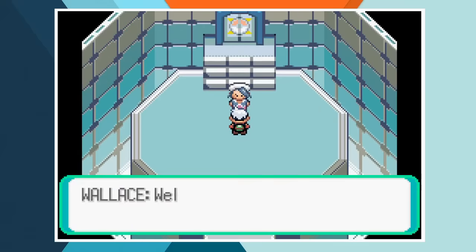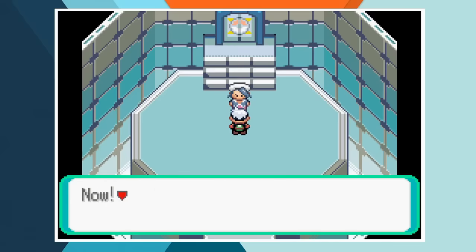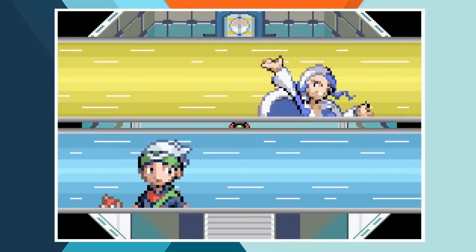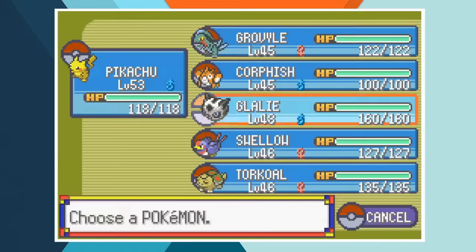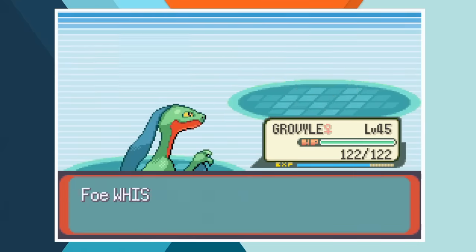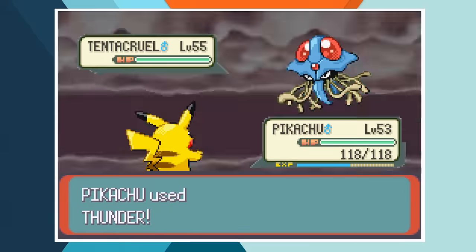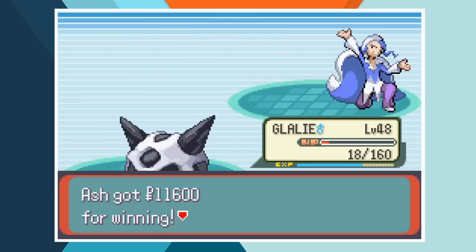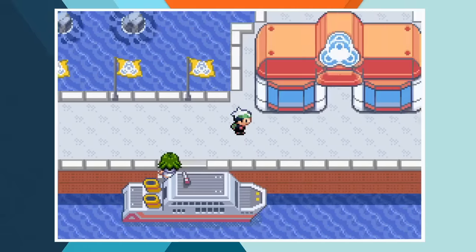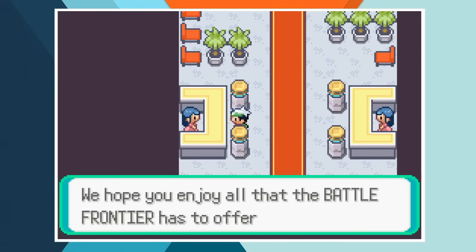Now only the champion remains — well, only the champion and the entire Battle Frontier. Wallace is a water type trainer and even though he's well above us in terms of levels we've got a very well built team to deal with water types. We're gonna speed through this one because we've already spent enough time on the Evergrande Conference and this isn't even really the Evergrande Conference. This one definitely took a lot of tries and we needed our fair share of luck but eventually we got it over the line. Pikachu did almost all of the heavy lifting but Grovyle and Glalie both chipped in with a knockout. Swellow and Corphish sacrificed themselves for the cause and Torkoal just sort of chilled in his Pokeball. We've secured our place in the Hall of Fame but the Battle Frontier is where Ash really made his name during the third generation of the anime.